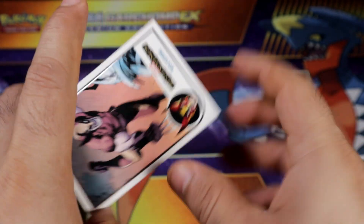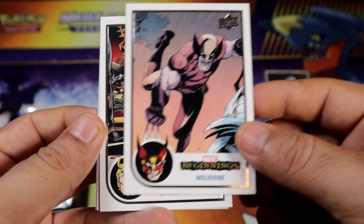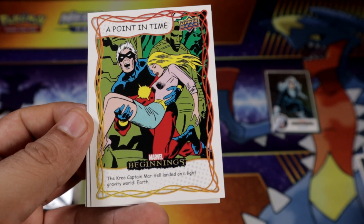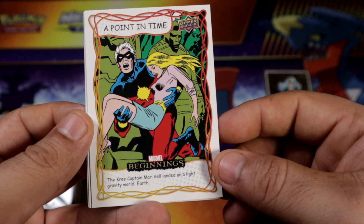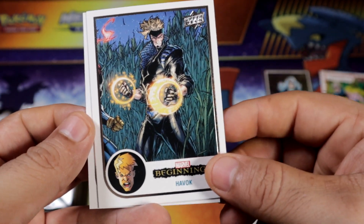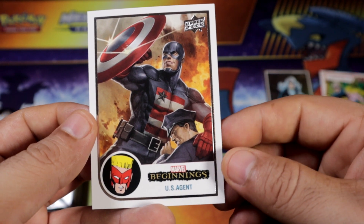Pack number 2 here. We're gonna start strong with a Gold Marine. Pretty nice. Get a Point in Time insert. US Agent.